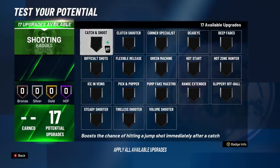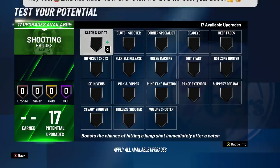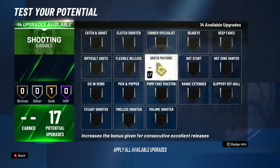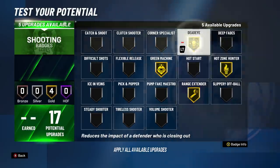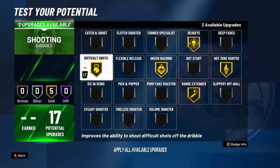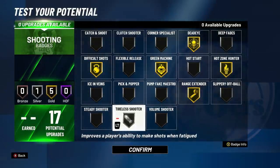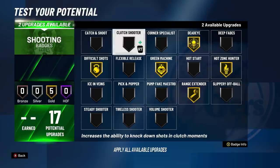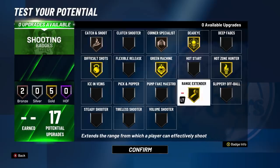For shooting badges, I could have gotten 21 to 24 but I only need 17, so I lowered shooting stats and put points into finishing and playmaking — that's what makes this build so much better. The setup is Gold Green Machine, Gold Range Extender, Gold Hot Zone Hunter once I get hot zones, Gold Deadeye, and Gold Difficult Shots since I'll be fading with sharp shooting takeover. If Mike Wang's energy drain change is real, I'll swap in Silver Tireless Shooter; otherwise Bronze Catch and Shoot and Bronze Corner Specialist.